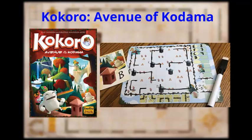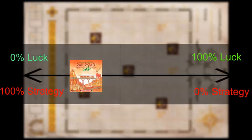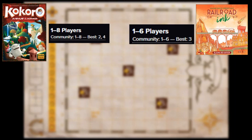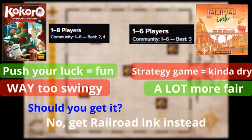Up next, Kokoro: Avenue of Kodama — it has a similar route-building feel to Railroad Ink but feels more unpolished. Kokoro has a heavy push-your-luck aspect making it very swingy and unapologetically brutal at times. The game fits 8 players, which is more than Railroad Ink, and has more fun factor, but it's not as satisfying of a brain burner. I wouldn't recommend it, as Railroad Ink feels like an all-around upgrade.